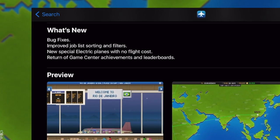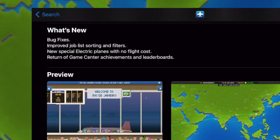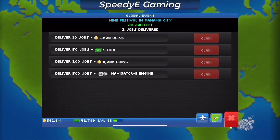Under what's new: new special electric planes with no flight cost. So after updating the game, I saw that the new Navigator electric engine was available as a reward in the global event.